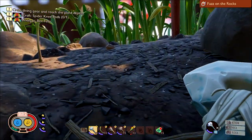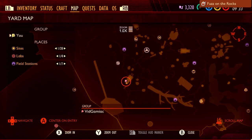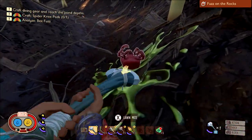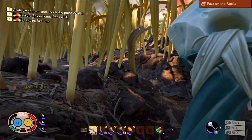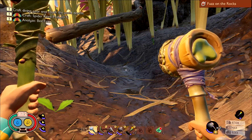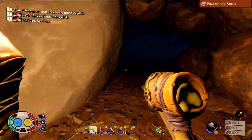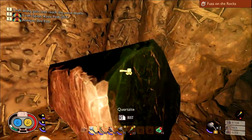On to drink number two. First ingredient is the peblet — very common, no explanation needed. For the other two ingredients, head to the bottom left tripod. There should be an extension cord that forms a cave, and in and around it should be some mites. Kill one and gut it for the mite fuzz. Then head into the cave with a torch and a hammer and go towards the back — there should be a special rock called quartzite. You normally use it to fix weapons and tools, but it's an ingredient here. Smash it with the hammer and pick up the shards.